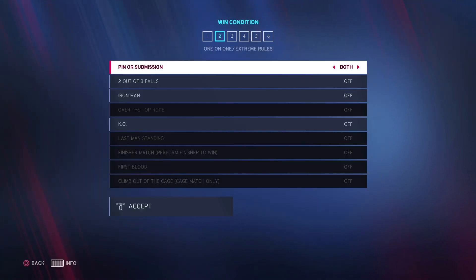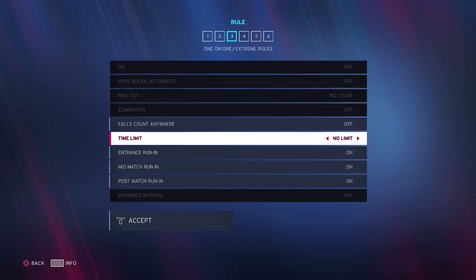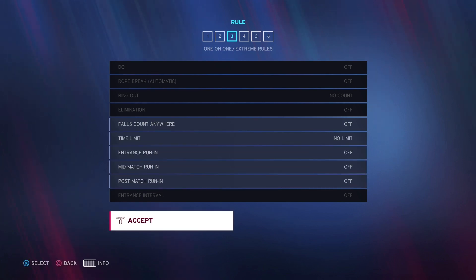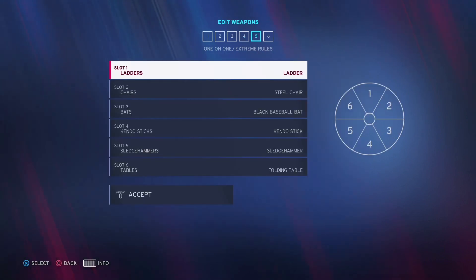What you want to do is you want to hit Extreme Rules. You want to turn all these on to whatever you want — false count anywhere on or off, whatever you want, that's all up to you. I'm going to turn all of these off. Make sure finishers are all off and whatever. This is the important part.